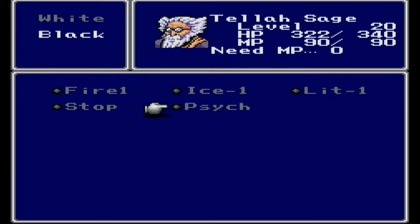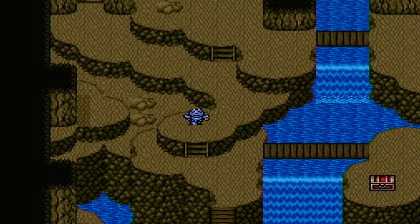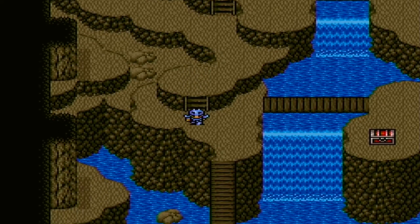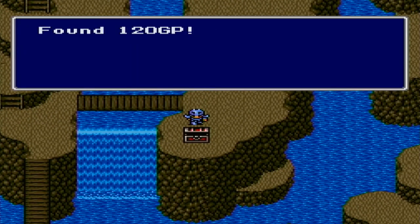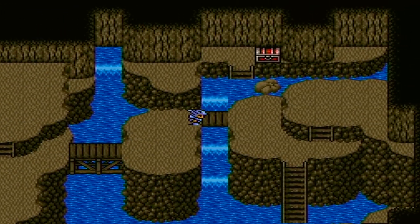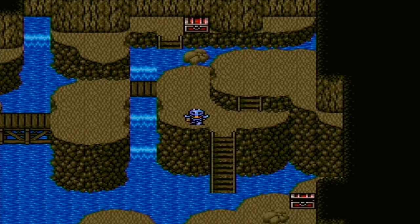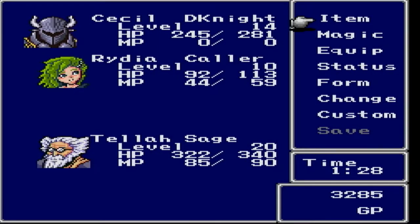Due to Tella's low MP cap of 90, he will need all the MP he can get. And I just noticed that he is level 20. Tella's gimmick, other than being able to cast both classes of magic, is that he is old. And when he levels up, his stats — or at least some of his stats — will actually go down. So it might actually be best to not level him up very much, not that you really have any control of that, short of killing him.